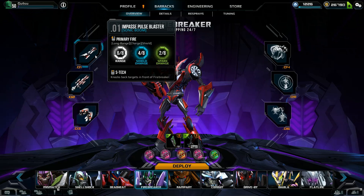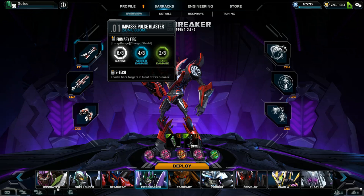First up we have his Pulse Blaster, which is a long-range charge shield-based damage weapon. It's good for poking around corners with a fully charged blast and hitting someone from a distance before going back into cover. If you really want to try to drop someone's shields from a distance then you can use this — make sure you cloak first and then use it fully charged to do a significant amount of shield damage to a single target.